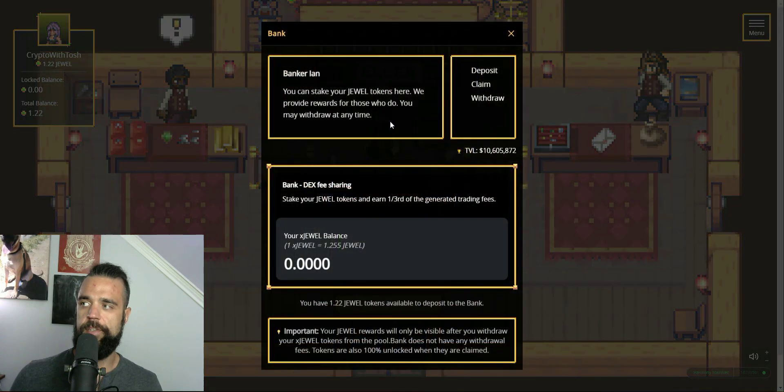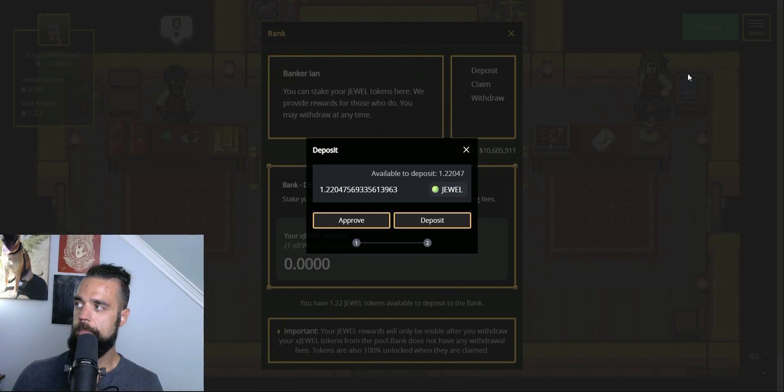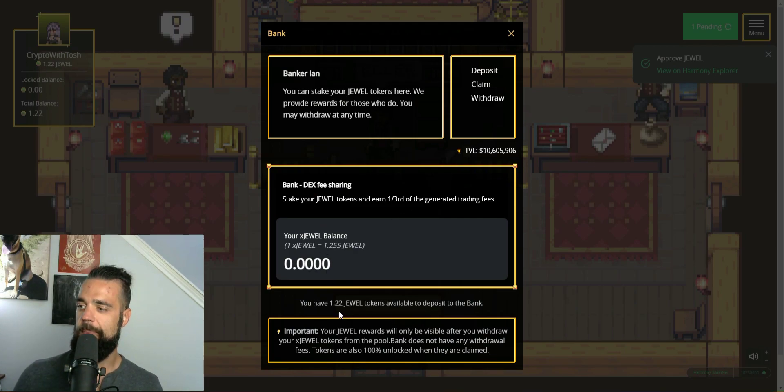Making any deposit in the bank is super easy. To do that, all you need to do is click on the banker, hit deposit, and put however many jewels you want in there. At first you'll hit approve — it'll be one of those double transactions — and then once that is approved, you can deposit, and that will turn your jewels into X-Jewels. As you can see here, I'm depositing 1.22 jewels. Those have been approved now and I'm going to deposit them — again, almost nothing for fee. Now those are in the bank, and it says I have 1.22 jewels in the bank. After the refresh, I have 0.9725 X-Jewels. When this ratio goes up, it's going to be worth more than the 1.22 jewels I started with.